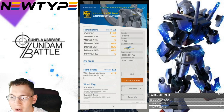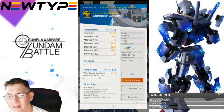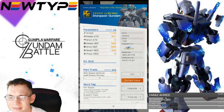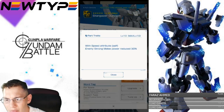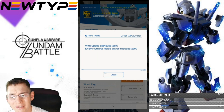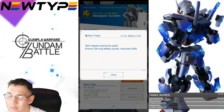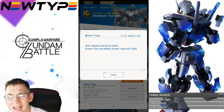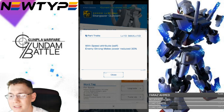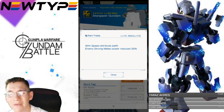Taking a look at the body unit: it's pretty weak overall — nothing in shot attack but some okay defenses, not really amazing. Looking at the trait, with speed attribute it has enemy strong melee power reduced 30%. It's definitely leaning more toward a defender/support type, because reducing the enemy's attacking stats is always a pretty good thing to have on your team. It's decent but not fantastic.